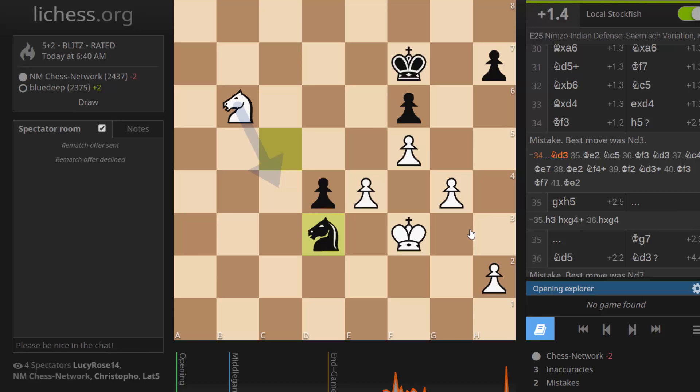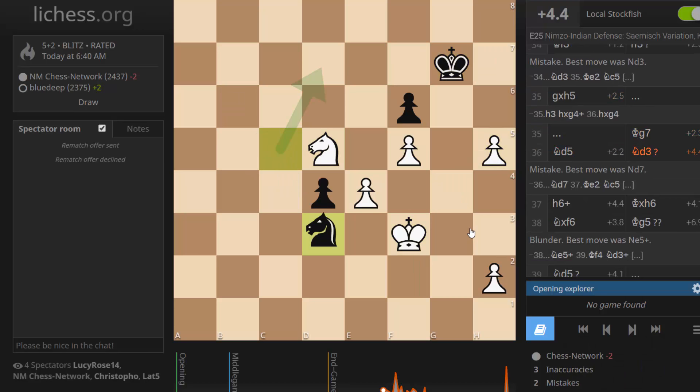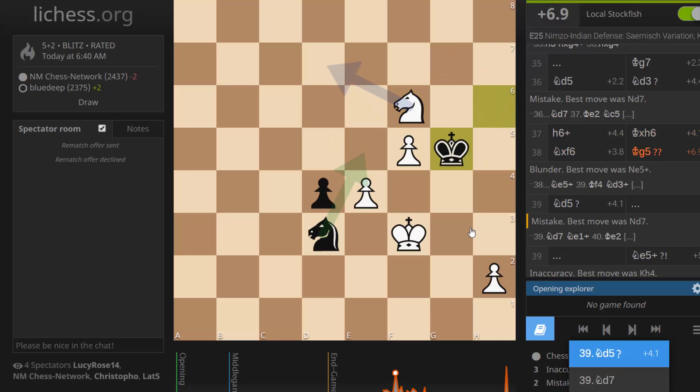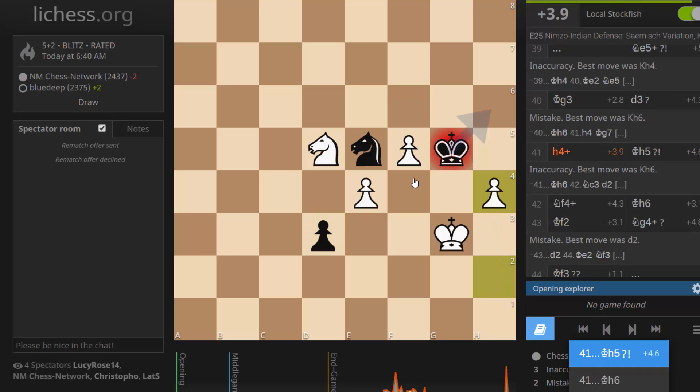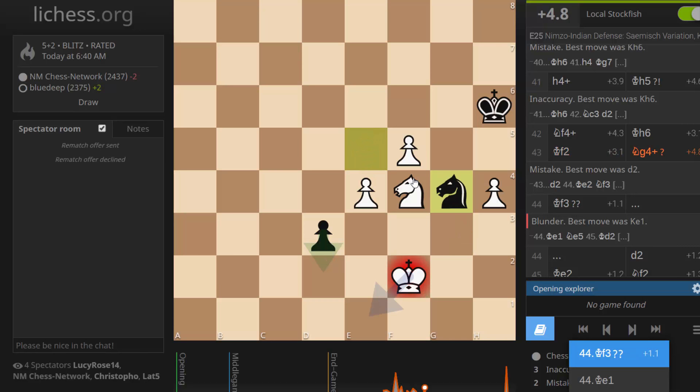Knight here, king here — now it's pretty clean. I get this guy, they get that one. But I should be able to convert this — I don't think I'll drop both of these pawns. Already there's this threat to take here. If I move my king, it's already an issue because of these sacrifices on f5 — and there's checks to lure me away, so the knight could still sacrifice itself for the pawn. Still a tricky ending.